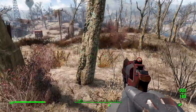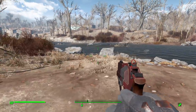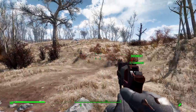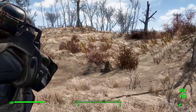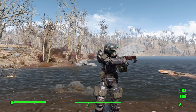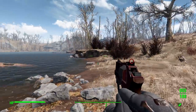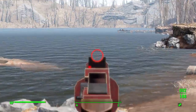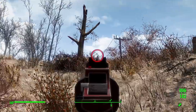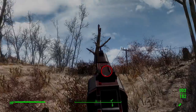Now time to take down Randy the radstag who ran away. There he is — and he's down. Poor Randy. But yes, that is the Chiapa Rhino revolver — a very cool gun, an amazing real world revolver brought into the Commonwealth that I think fits in very nicely. If you'd like to check out this mod for yourself, which I'd definitely recommend, you can find the link in the description. I hope you all enjoyed and I'll see you next time — have a good one.